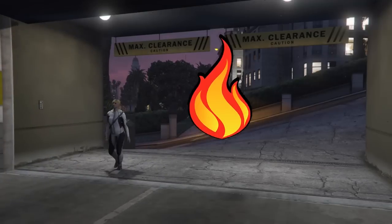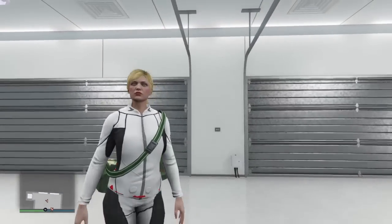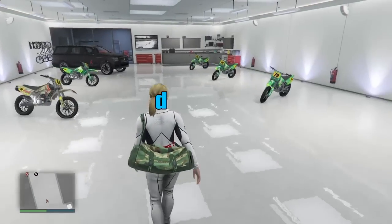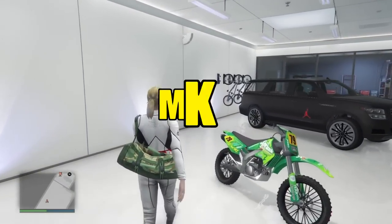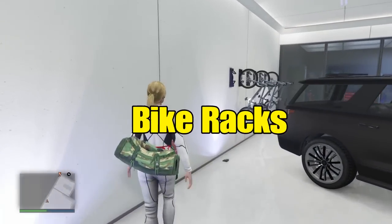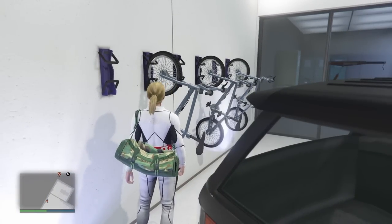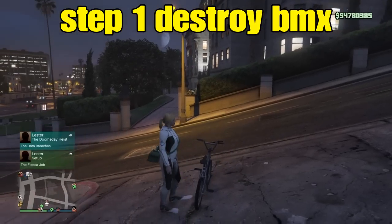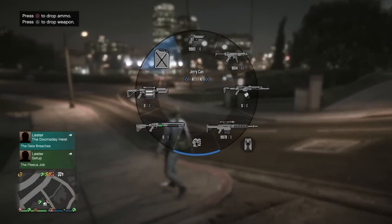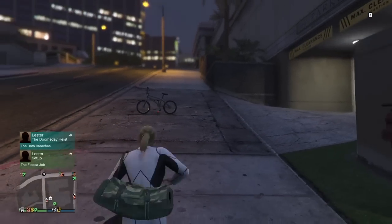What up YouTube, this is your boy Maid and I'm back with another how-to video. This particular video is how to store an MK2 on any one of your bike racks. For starters, we'll need to purchase some bikes in any one of our 10 car garages and simply take that bike straight outside. This is preparation work for the current give cars to friends glitch at the facility, and I'm in an invite-only session with my friend.